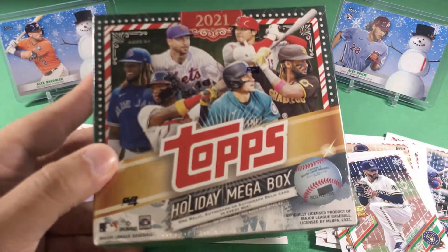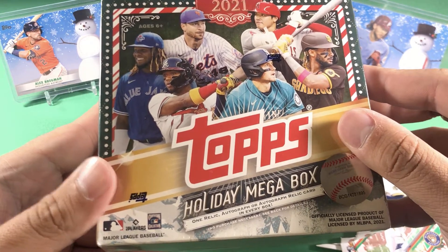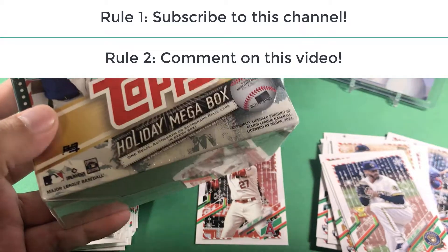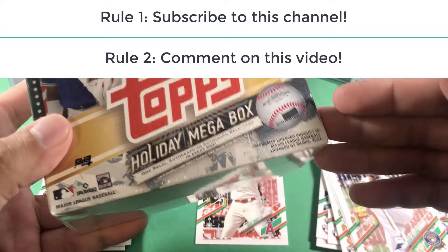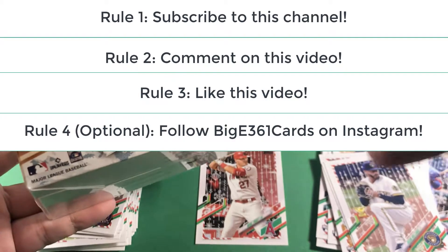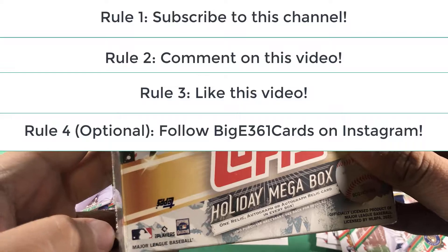Now that we're halfway through the packs, I'm going to be announcing the giveaway. I'll be giving away this $22 retail mega box from Walmart — Topps Holiday — absolutely free. There are just a few simple rules. Rule one: subscribe to my channel. Rule two: comment down below — you can comment anything, but if you want, comment who you think is going to be the best rookie long term in this set. For me personally it's either Ke'Bryan Hayes or Jo Adell. Rule three: hit the like button. Rule four — optional — follow my Instagram, it's in the bio. In about two weeks I'll be choosing the winner.